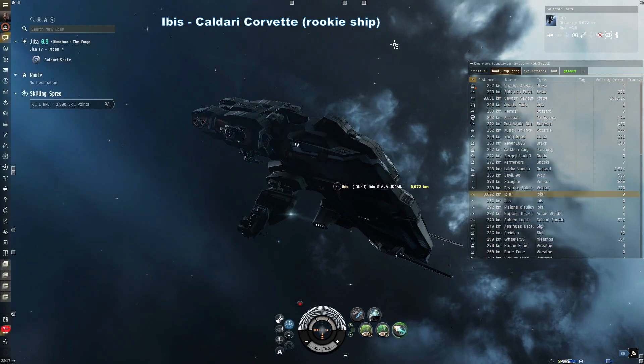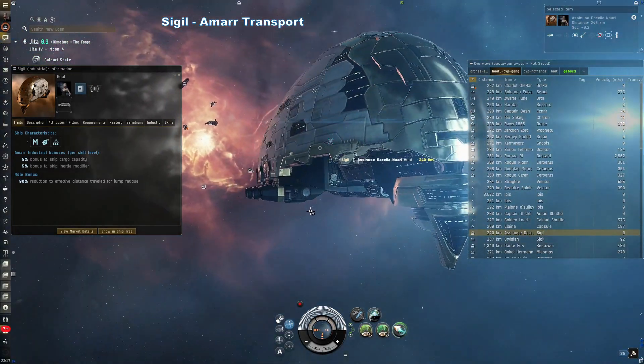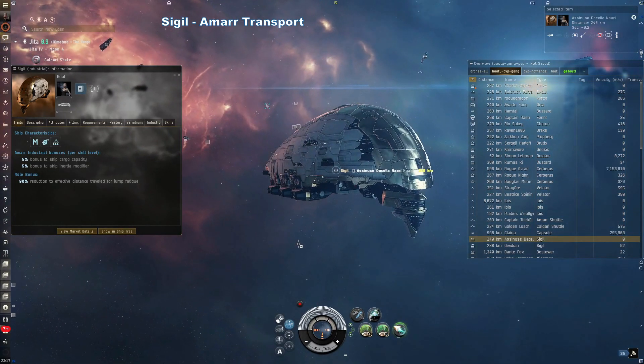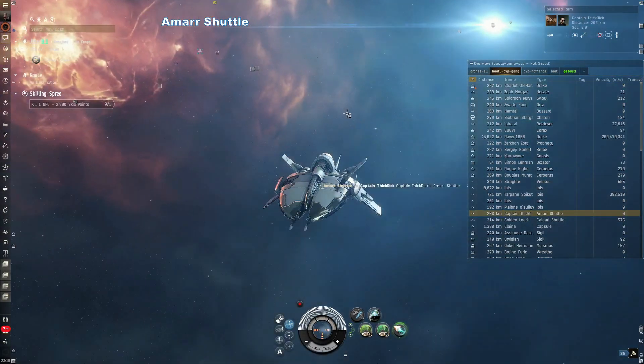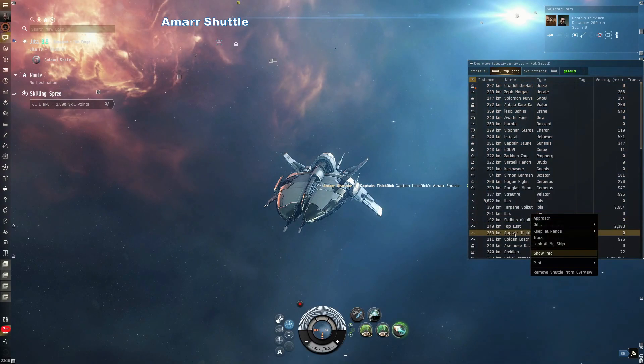Ibis — Caldari corvette. This is another rookie ship — a free ship you get with the game when you start out as a Caldari. Sigil — Amarr transport or hauler. This is a very basic hauler with no particular outstanding features other than being easy for transporting small amounts of items between trade hubs or wherever you need to go. Amarr shuttle — shuttles don't do much other than transport you around. They are swift and have high warp speed.